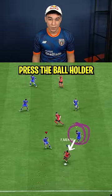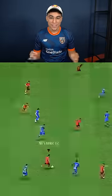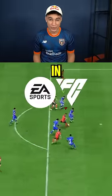This will make the AI press the ball holder. The only thing you need to do is defend the runs and open spaces. This makes it way easier to defend after the patch in EA FC 24.